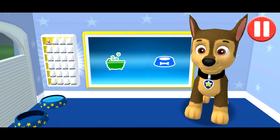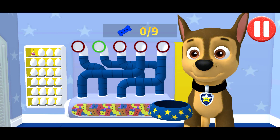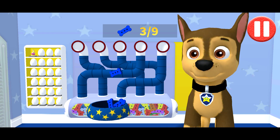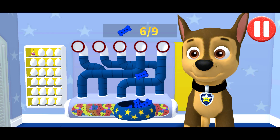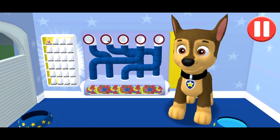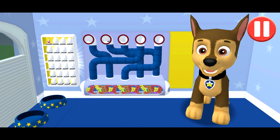Tap the blue picture of the dog bowl to feed the pup. It's been a busy day and this pup is hungry. Use your finger to drag the dog bowl from left to right to catch the falling pup treats. The bowl is full — time for dinner! Mmm, that was yummy!